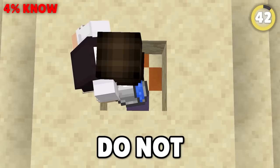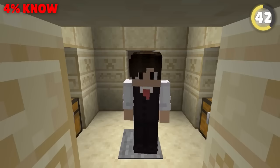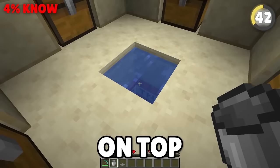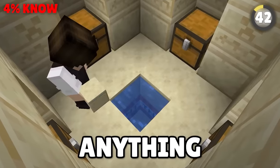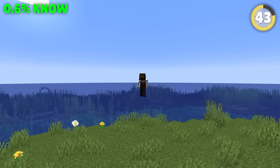Wanna loot a desert temple? Do not forget your water bucket! It's really useful if you accidentally step on that central pressure plate. Dig through it to expose the TNT, then pour that water on top. The first TNT will explode, but won't damage anything or ignite the other TNT.